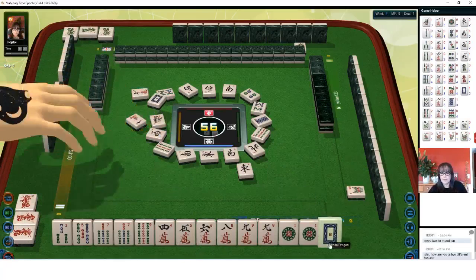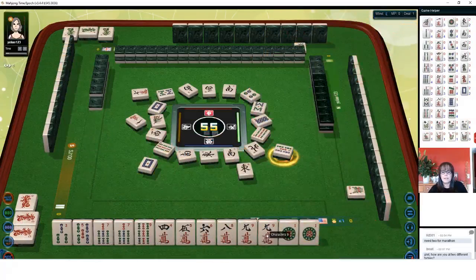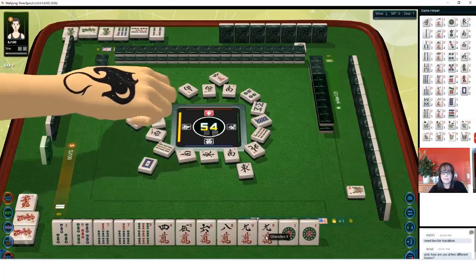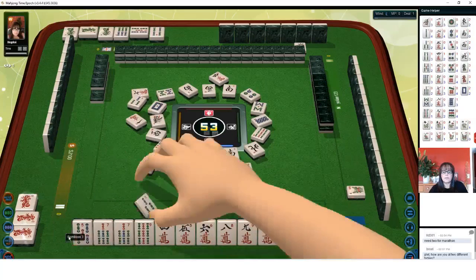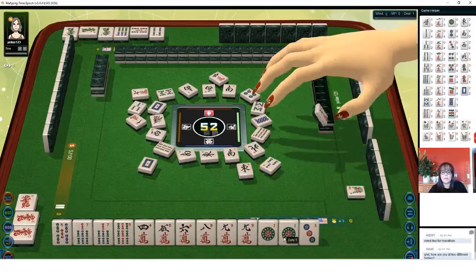One character. White dragon. Five bamboos — I think I'll discard the nine crack. Chow next. Looks like they might be working on a half flush — that would be one suit with winds and dragons, any combination of winds and dragons. Three bamboos — we already have that. One, two, three, four, five, six, seven, eight. Let's get rid of the three bam.